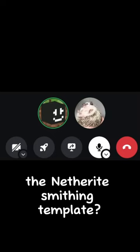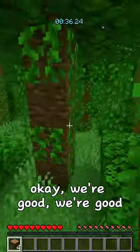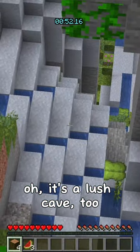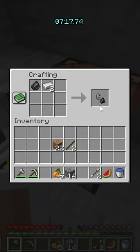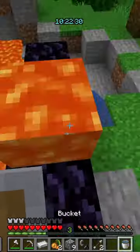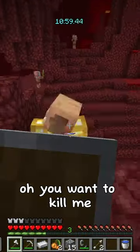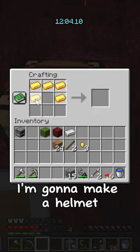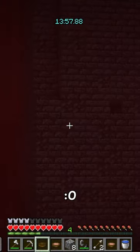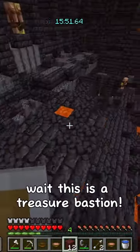Minecraft but my friend decides what I speed run - the Netherite Smithing Template. Let me get down carefully - we're good. That's a lava pool, oh it's a lush cave too. You want to kill me? I forgot I need some kind of bold armor. I'm gonna make a helmet. I should just dig through - I've never actually searched a bastion before. Wait, this is a treasure bastion!